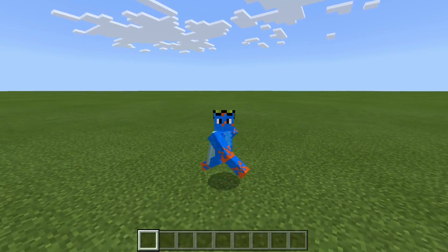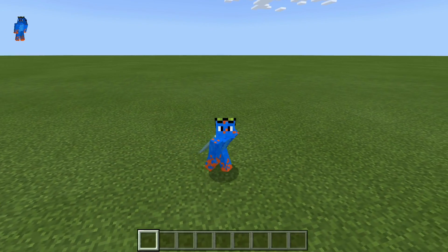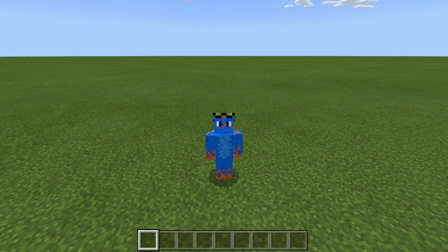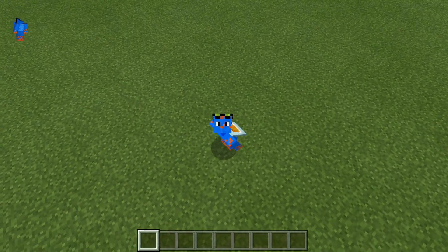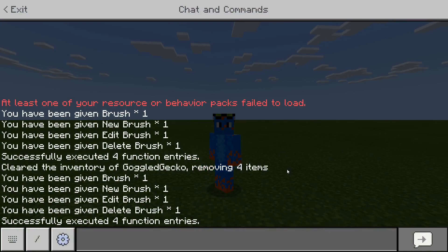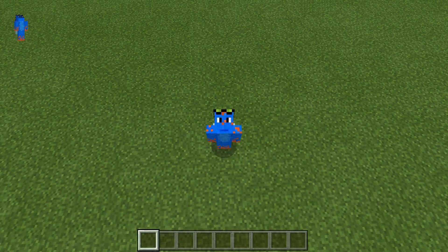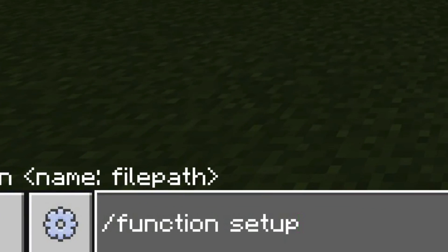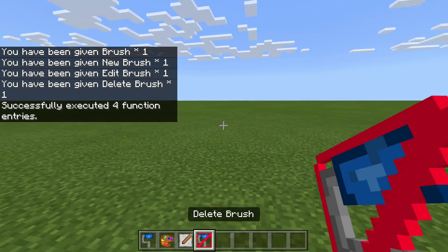So instead of copying WorldEdit's system, I came up with my own — I used the technique from server shops with chests rather than typing out function names in the chat. Without further ado, let's get into the demonstration. To start out, you want to type one single command: function setup. This will give you four custom items you'll use to create your terrain.